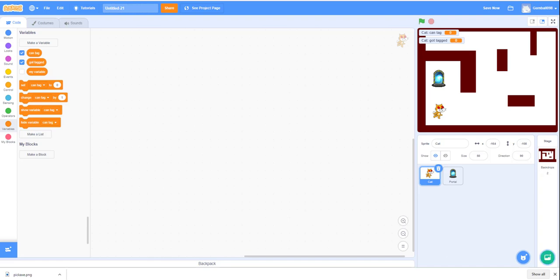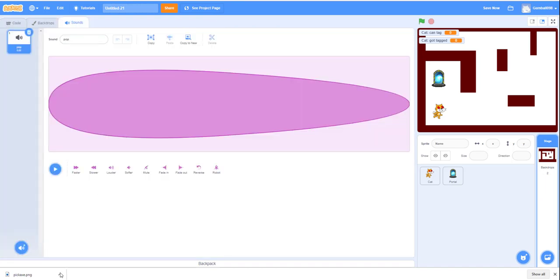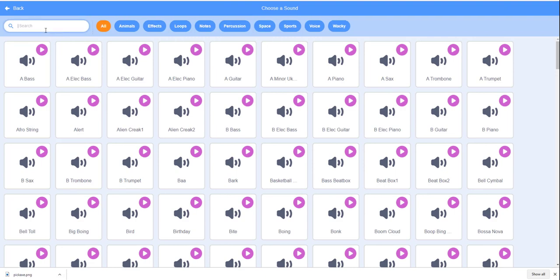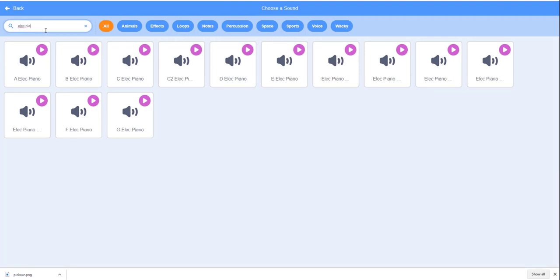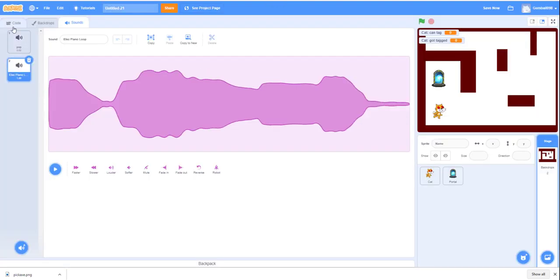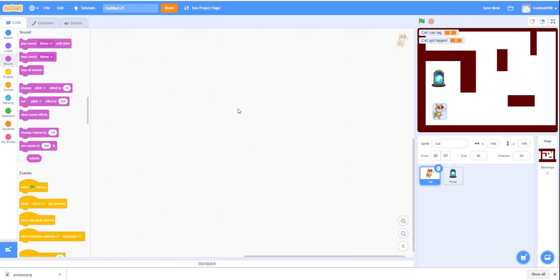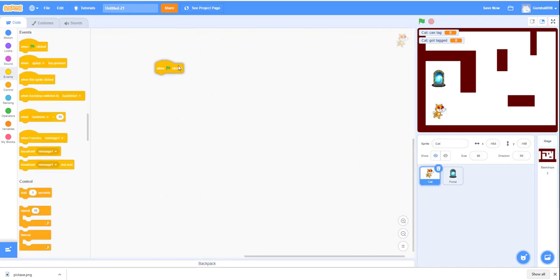We can also go to the backdrop and add a sound. I used a piano loop - 'A Lively Piano Loop.' Place down 'play A Lively Piano Loop until done.' Now we can work on the cat sprite.